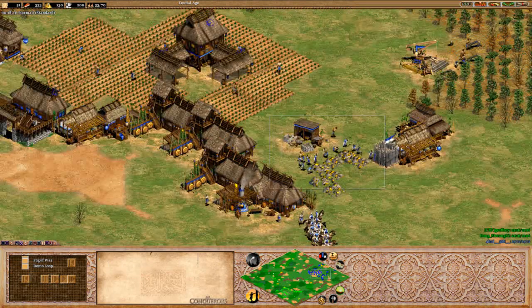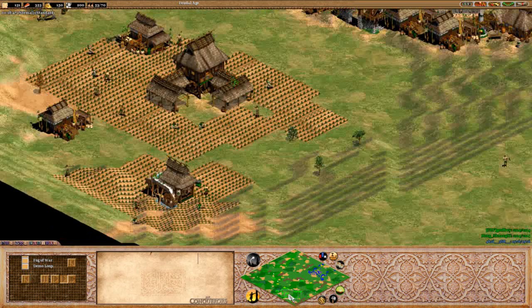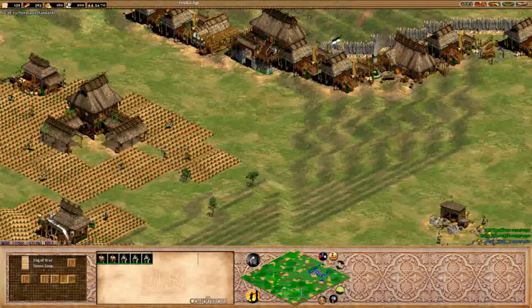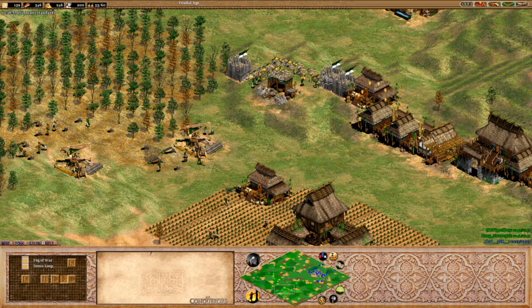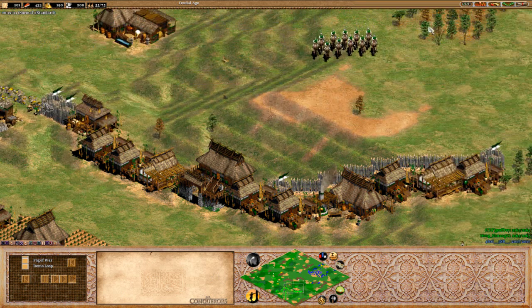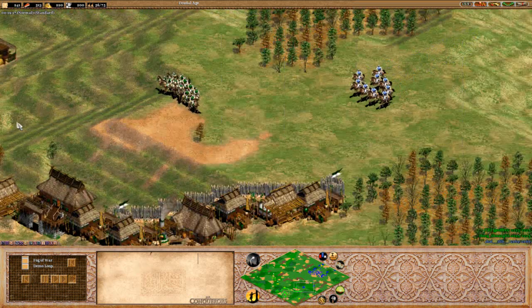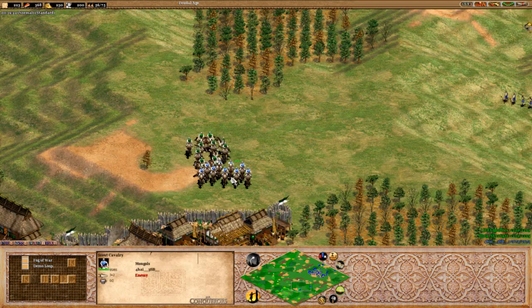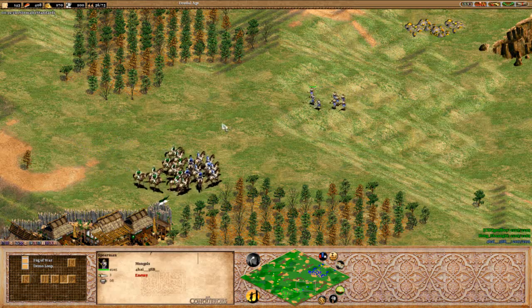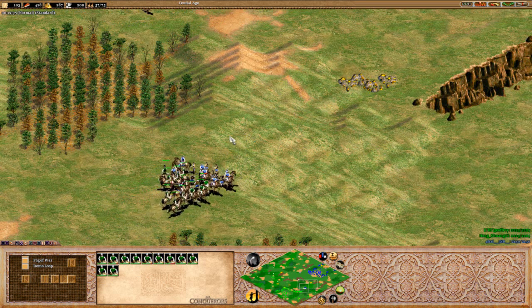The archery range is going to be constantly producing — the rule of thumb is about four villagers per archery range. Still no archery range transition for Shuang, which is really interesting. He's only got scouts to defend this, and if these archers get in they're going to start dealing out a lot of damage. It's going to come down to the scouts and how well they engage, and these spears will be able to do a lot of damage — if he can lure those scouts into them it could be really bad.